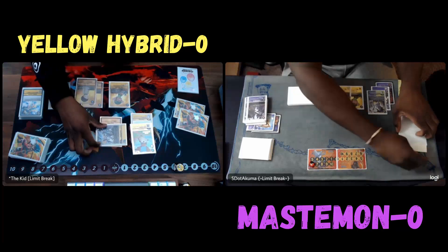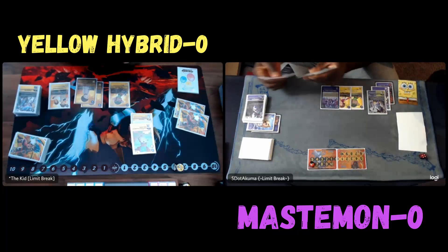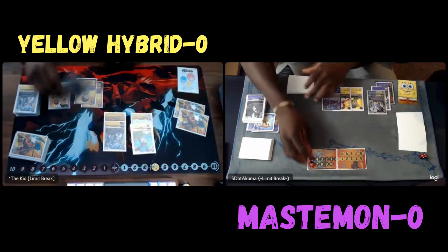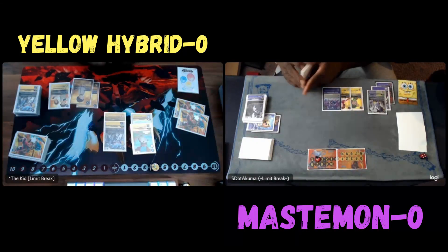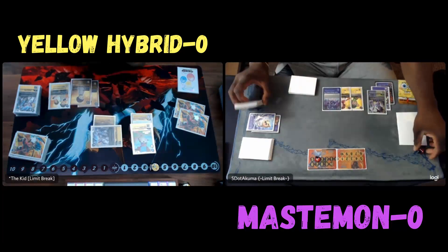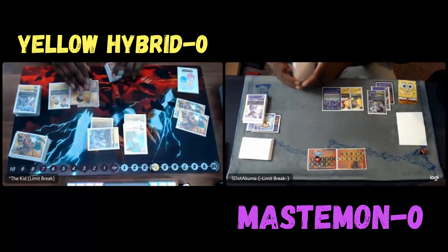Now, if you just put the card in security with Mastermon and don't play anything out, then of course you can tap Kari to gain a memory because the game still sees that you added a card to your security. Eli's going to digivolve into Zephyrmon and attack, dying into a Lady Debimon. He's getting rid of a lot of his Tamers, which is good for me because now TK Kari is a prime target.